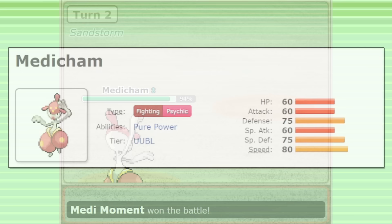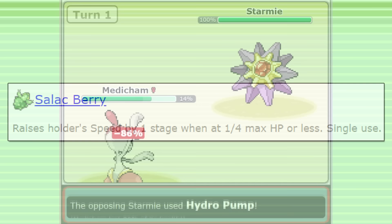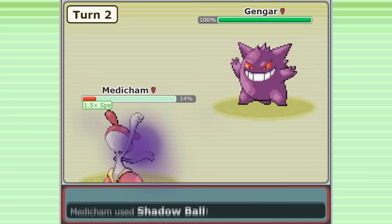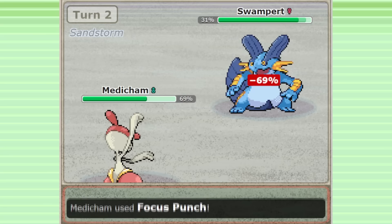Another awesome option is Salac Berry, which also conceals your item and can let you get way more short-term value out of Medicham. With an Adamant nature, max speed, and a speed boost from the Berry, you can outrun almost everything in the game, reaching 388 speed — outrunning Starmie and Gengar and threatening them with Shadow Ball is particularly significant. Substitute can be used to help get into Berry range and also enables that classic Substitute-Focus Punch combo.